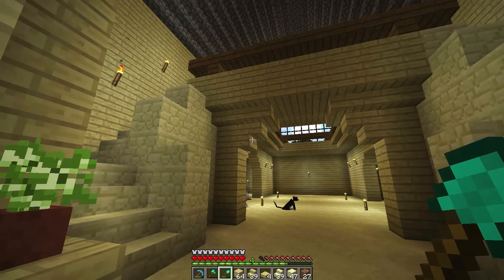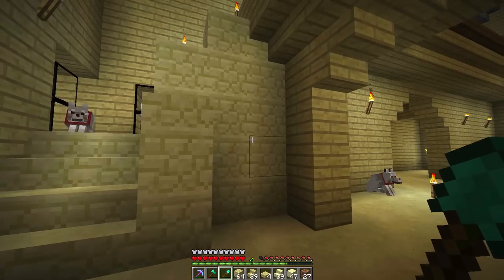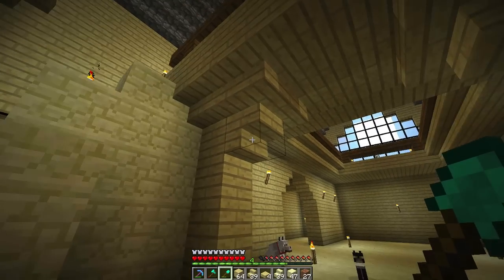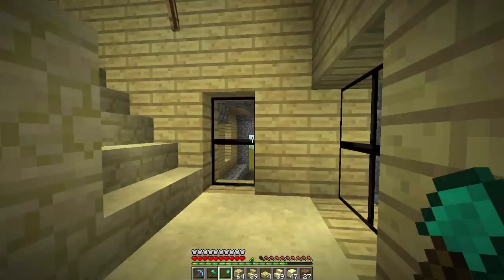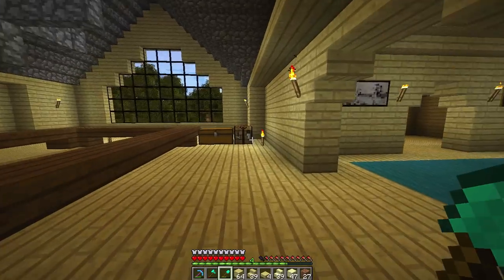I made a few modifications to our entryway. When we came up here last time it was a little bit compact — it was only one block wide — so I added an additional block of sandstone and I pushed this post one or two blocks over to kind of make it a little bit nicer, a little more airy in here, and give a little less of that tight feeling.